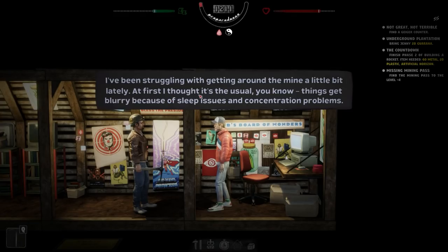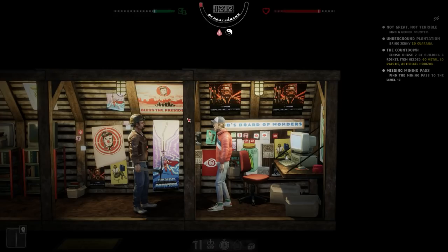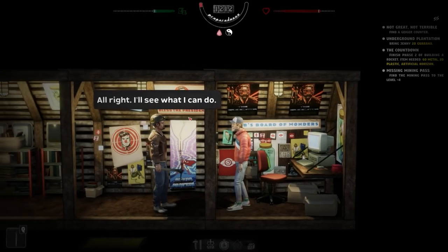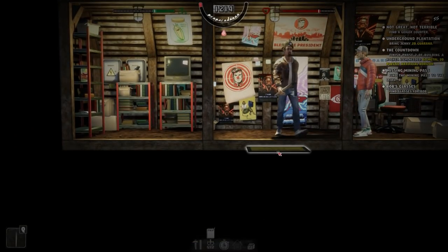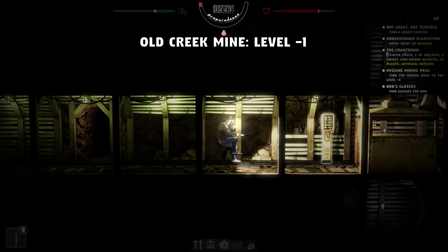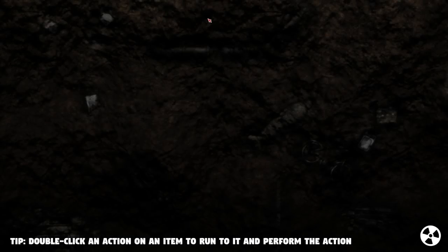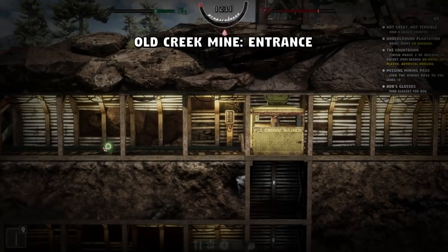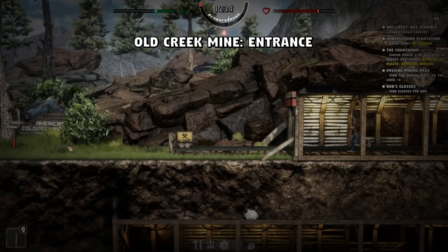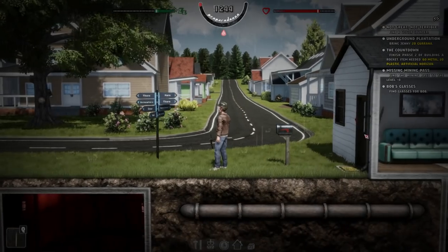Thanks for the gun and the advice. 'Hello Prepper, can I ask you another favour? I've been struggling with getting around the mine lately. First I thought it was the usual — things get blurry because of sleep issues and concentration problems — but no, it seems my eyesight is getting bad. Since the government change we don't have an optician in town. Can you find glasses for me?' All right, I'll see what I can do. So: find glasses for Bob. Right, let's head back, and we'll have to see if we can increase our preparedness because as you can see it's really really low.